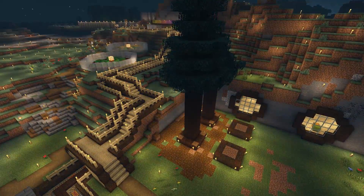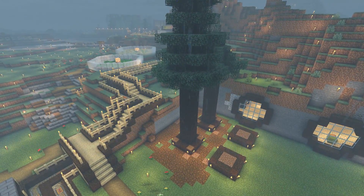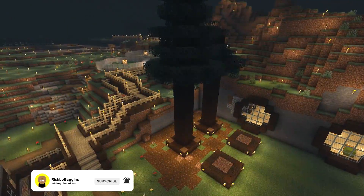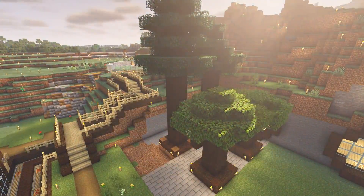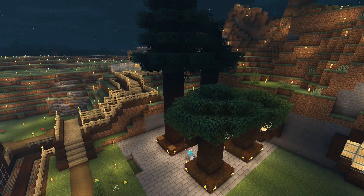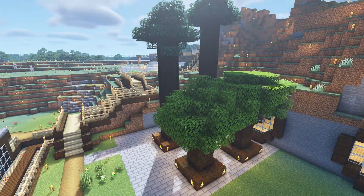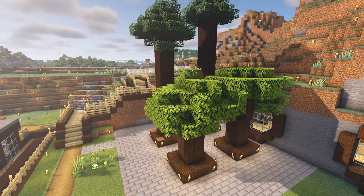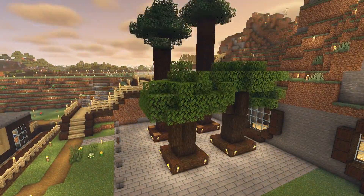This is obviously your tree farm, isn't it Mr. Bangins? It is yeah — we're sick of the grass getting turned by these spruce trees, it makes the grass all dank looking. So we realized the only way to do this is by stoning the area. We've got a little dedicated area to get our trees now.